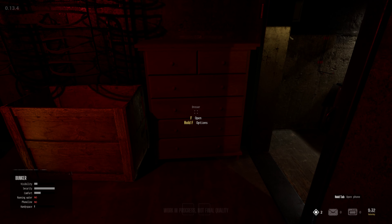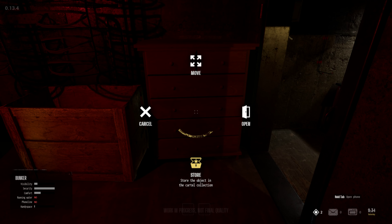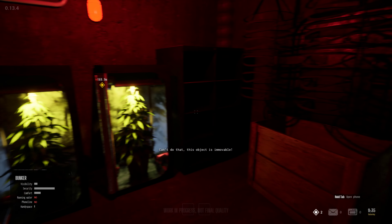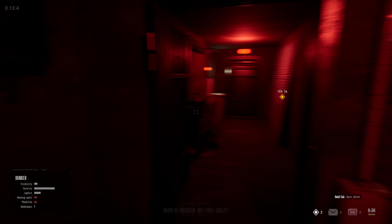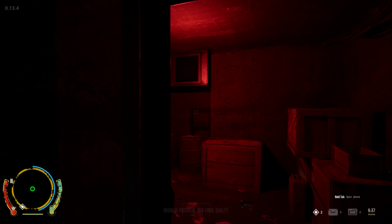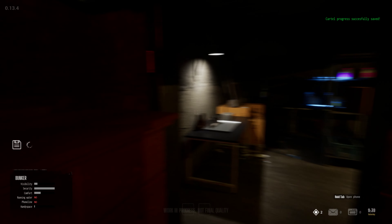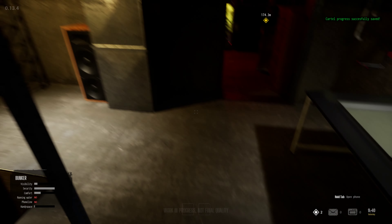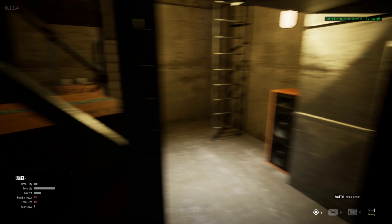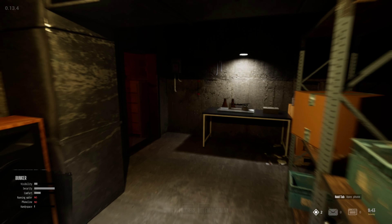Now if I open — objects immovable. Alright, is this the fuse panel? Let's find the fuse panel first, see if we can help. No flashlight for that matter — no flashlight. Alright, maybe we got to do the envelope thing first.